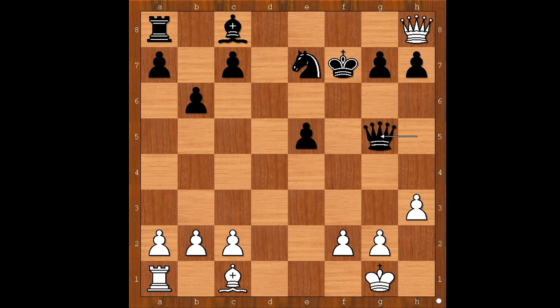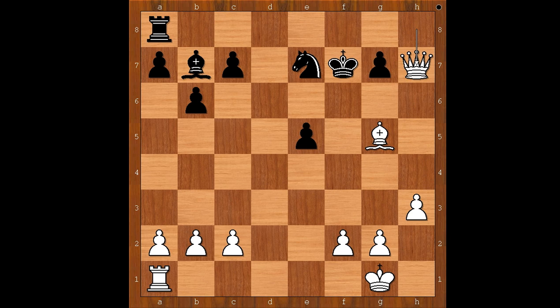So we have queen takes knight, bishop takes queen, bishop to b7 attacking the queen, queen takes pawn on h7, and black resigned. One line goes like this: knight to g6, intending rook to h8.